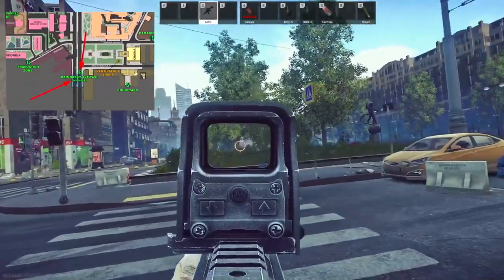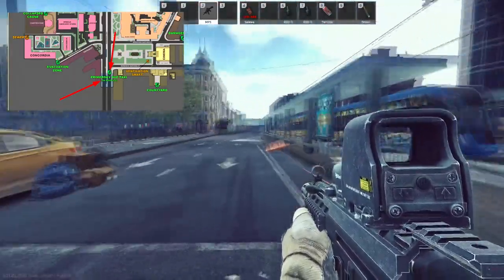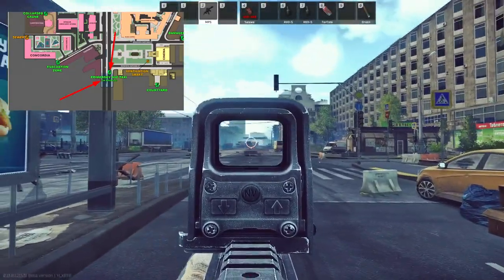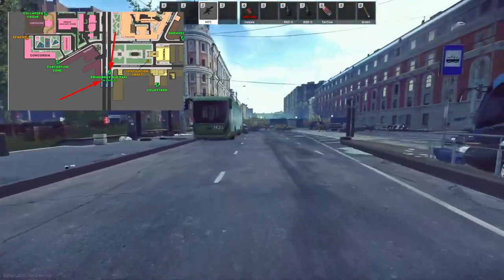So that would be the cinema there. That's the Lexos building. Construction is over there, and that's the back of Concordia. This is the main large road. That's the crashed area. There's the large cinema, the courtyard, and the flare extract is down there.